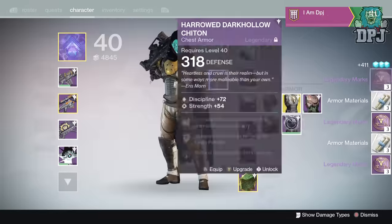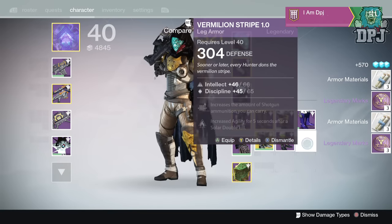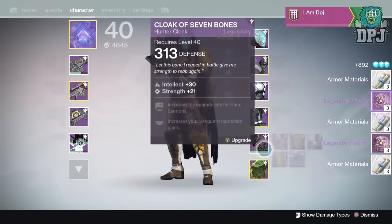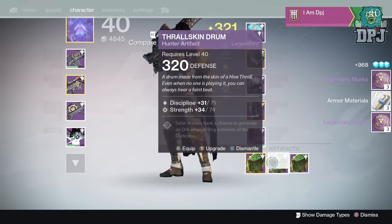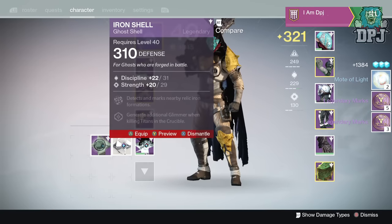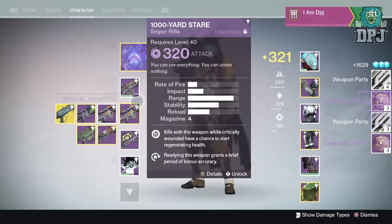I don't want any of this low-level gear - I want that high level gear. I don't need these either. Iron Banner gear is going to drop at a high light score and I'm going to grind the hell out of that. I might have enough actually to buy one - knowing my luck I'll get complete garbage though.